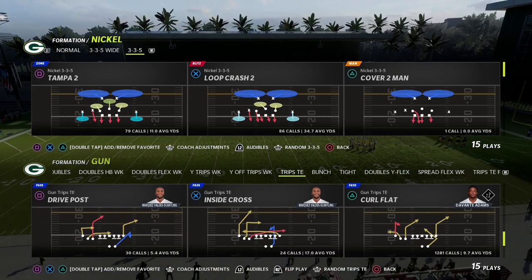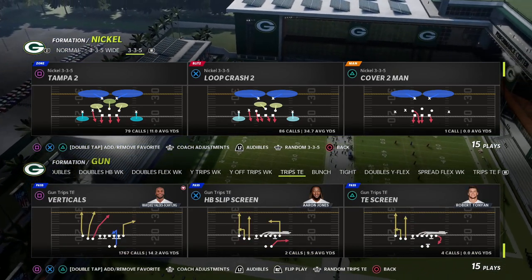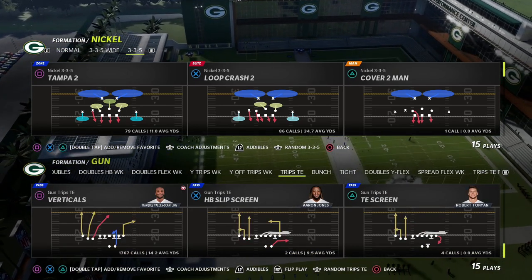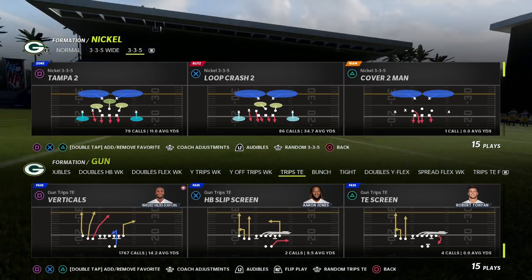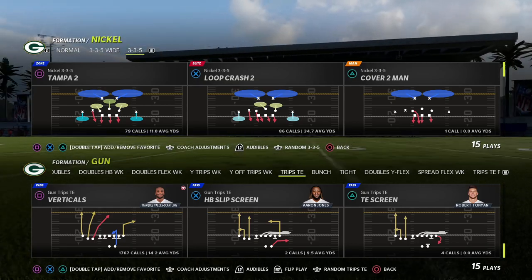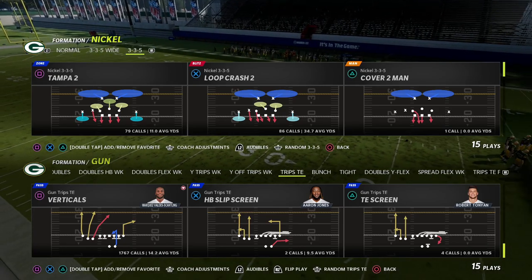I just want to talk about a quick concept with you today out of the play Trips Tied In Verticals. If you want my Trips Tied In ebook, if you want all of my ebooks, all my exclusive stuff — over 25 offensive and defensive guides — those will be linked in the description. You can get everything by joining the Patreon for just $10.